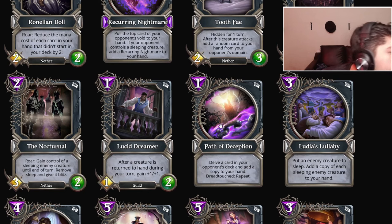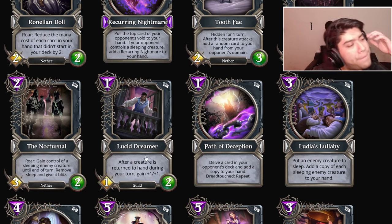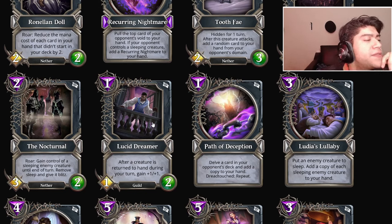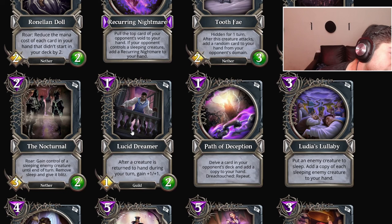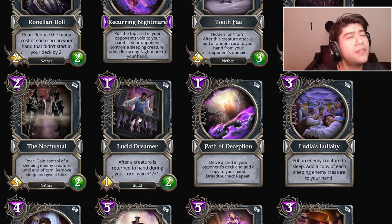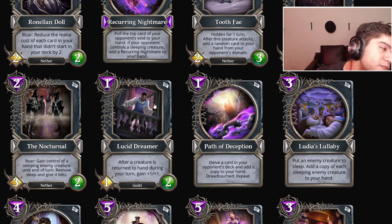Lucid Dreamer: after a creature is returned to hand during your turn, gain plus one plus one. This is quite similar to a Hearthstone card but more complex. It's a little too hard to make it work, but you can get a Toast to Peace and then play this dude and go for an insane one-mana 8/9. He is also a guild card, which means you can actually recycle this guy.